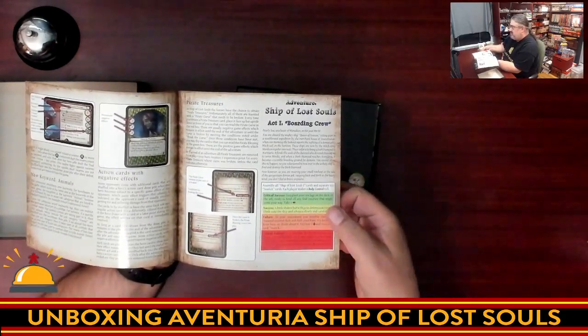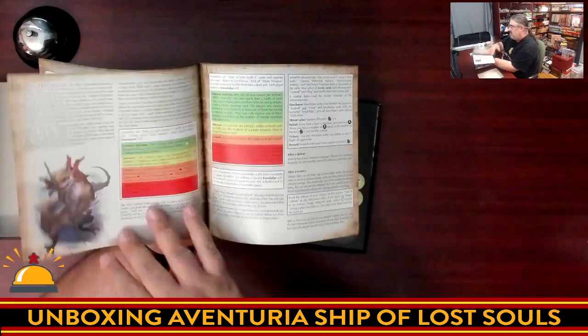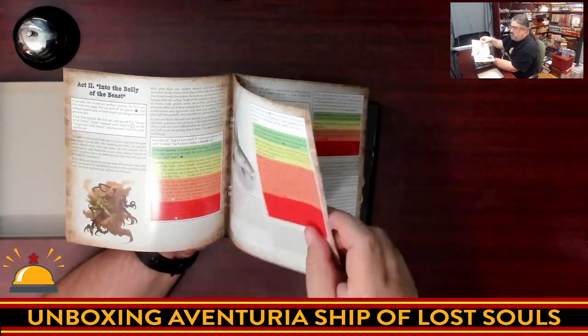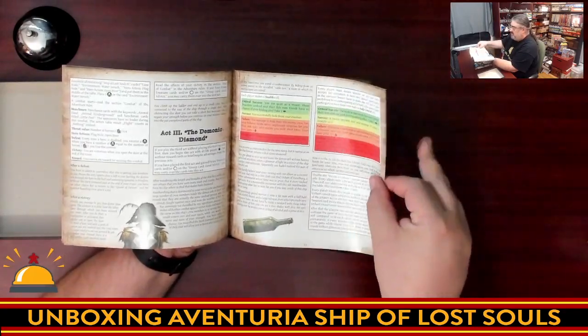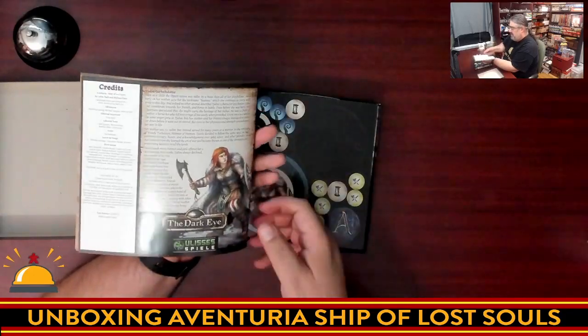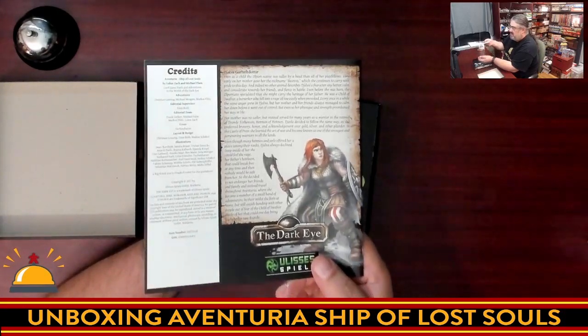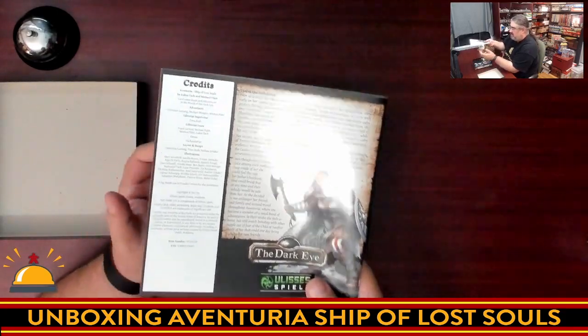Then we get to the actual adventure, and this is the standard format they've used in all the Adventuria products so far. I'm going to flip through this quickly because I don't want to spoil anything for you or myself. We have the three-act adventure first, and then one short adventure. On the back, we do have the introduction for the new character, but I'll leave you to discover that on your own.